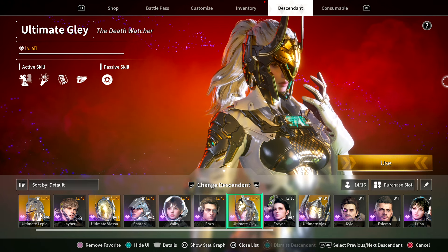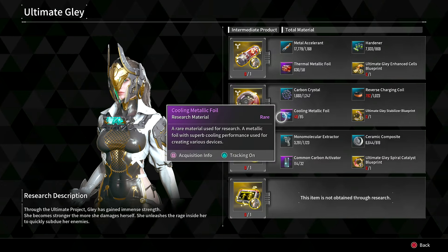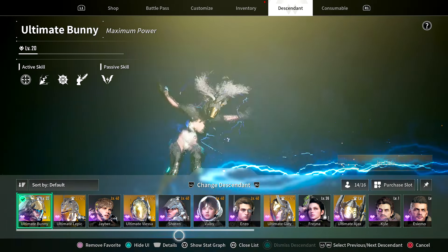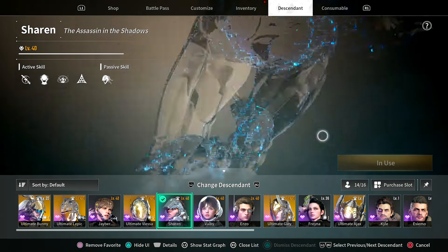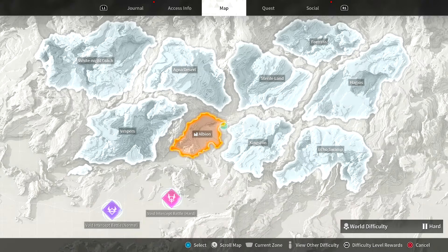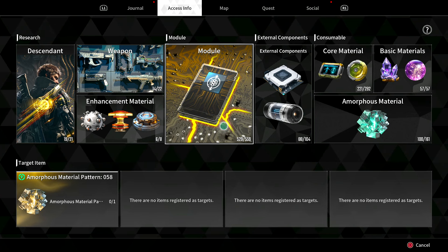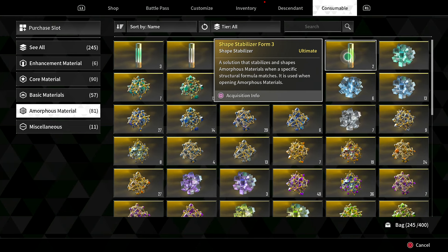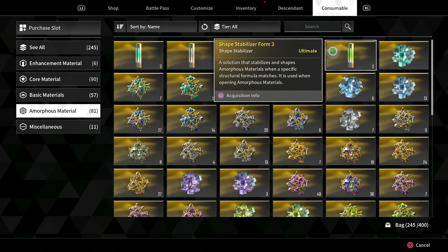Let's go through the best way to farm Glay, including getting all of her materials. You'll need to get her built — things like the Cooling Metallic Foil and the Thermal Metallic Foil. Having Sharon available is going to be a huge advantage here. All of Ultimate Glay's parts are 6% drops. The best approach is to farm in sets of 20, or max out stabilizers and burn through them, rinse and repeat until you get the parts.